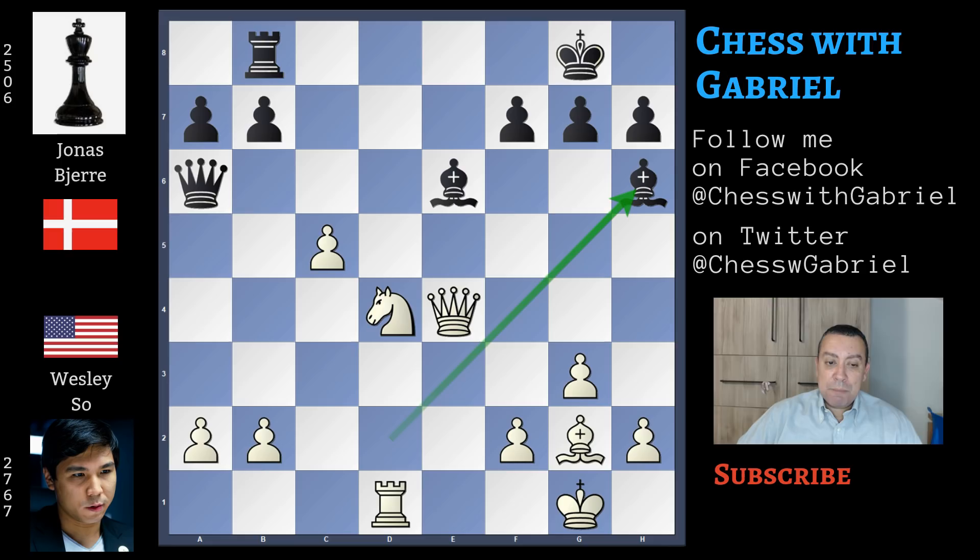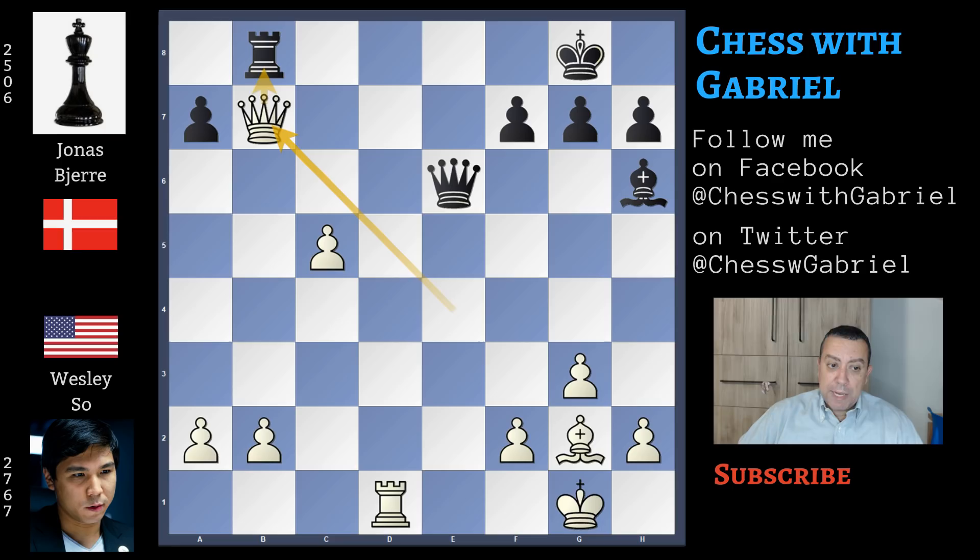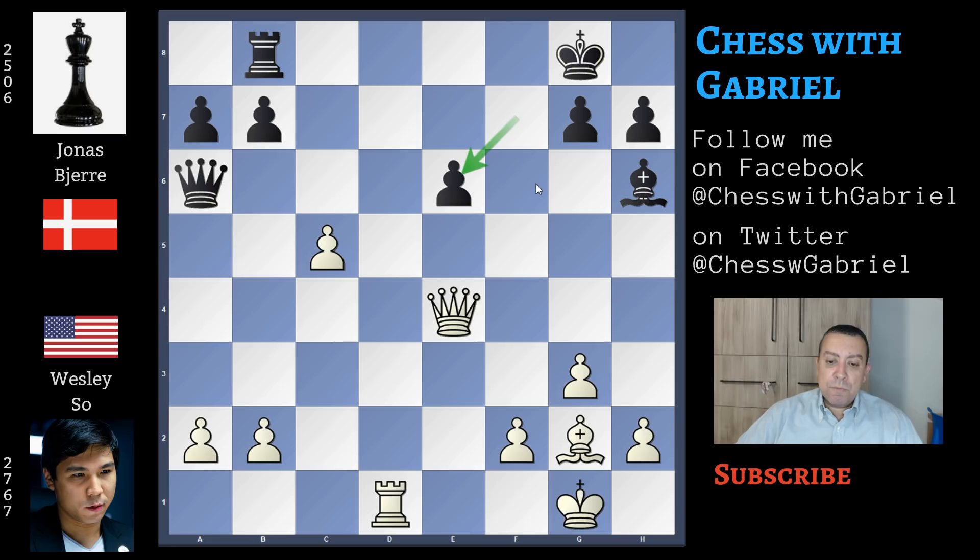Going back to our game — after bishop back to h6, Wesley continues with the direct knight captures on e6. Now if black recaptures with the queen, there is queen captures on b7 threatening the rook. The rook can't capture because it becomes checkmate. So after queen captures on b7, rook to e8 is the best idea, but here comes c6 — c7 will come and it's already plus 7. What happens in the game? Black recaptures with the f-pawn, but this move doesn't change the story of the game.